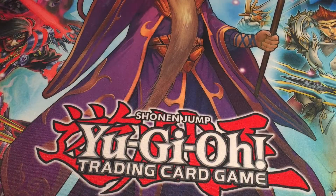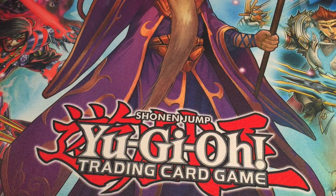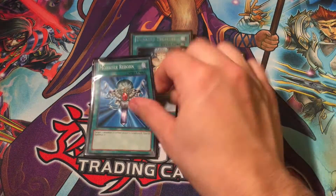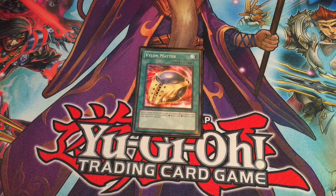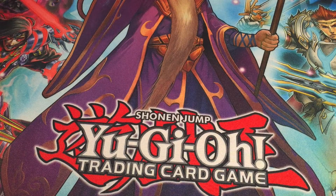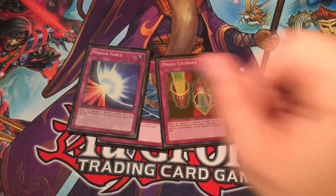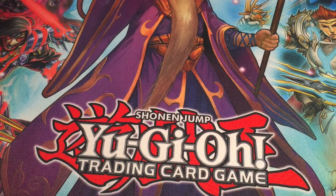Eight equip spell cards total. For fun and a little extra draw power I threw in Lucky Iron Axe. Another card that Rafael ran was Guarded Treasure. He also ran Swords of Revealing Light and Monster Reborn, plus a couple other spell cards. Since we have so many equip spell cards, I added Vylon Matter for a little extra draw power, as well as Pot of Avarice. Mystical Space Typhoon is the last spell card. For traps: Dust Tornado, Magic Cylinder, Mirror Force, and Skull Lair.